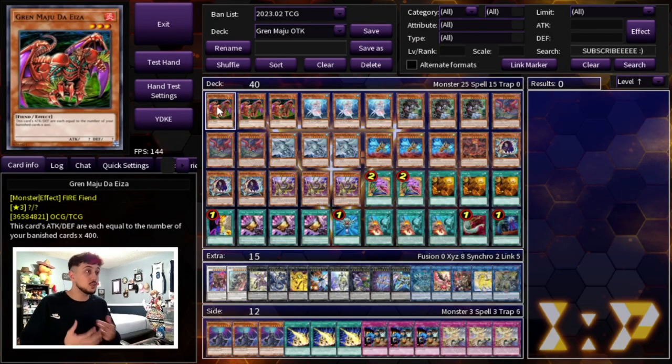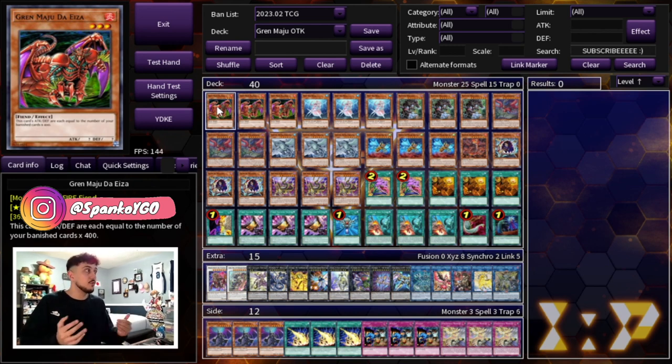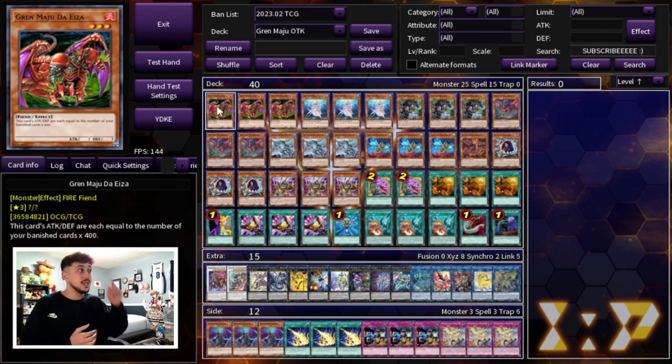Just before we start today's video I do want to say that this deck is built to be a go-second OTK deck and it's kind of anti-meta in a sense where it's built to beat any meta deck and break any meta board in today's format. Of course one of the main ways you can win games is with the boy himself Gren Maju, but there are actually other ways that you can win games in this deck which is absolutely insane.